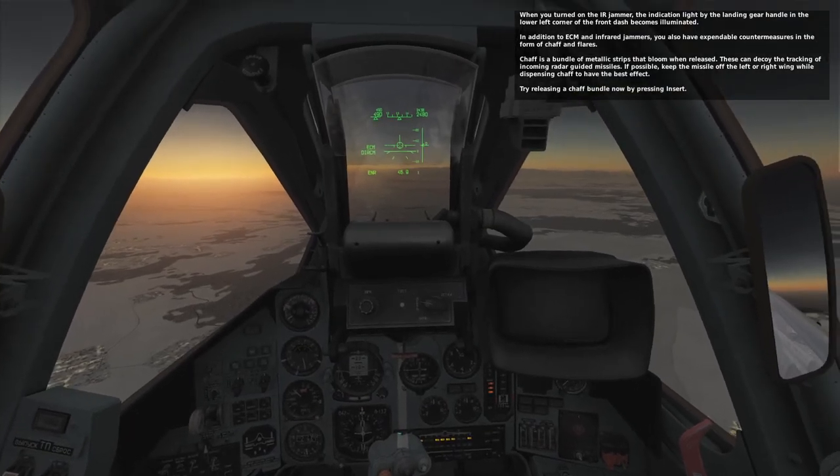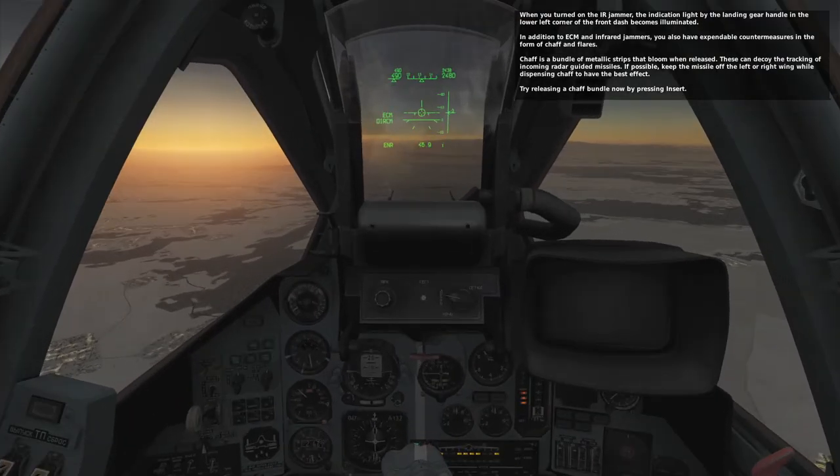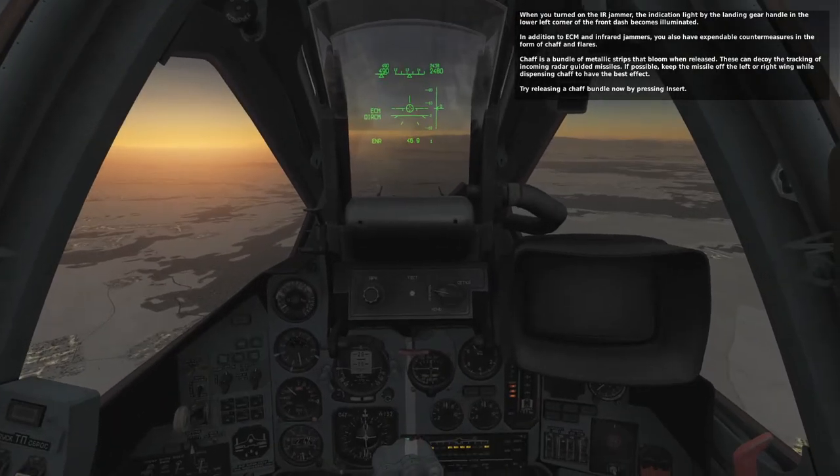Chaff is a bundle of metallic strips that bloom when released and can decoy the tracking of incoming radar-guided missiles. If possible, keep the missile off the left or right wing while dispensing chaff to have the best effect. Try releasing a chaff bundle now by pressing Insert.